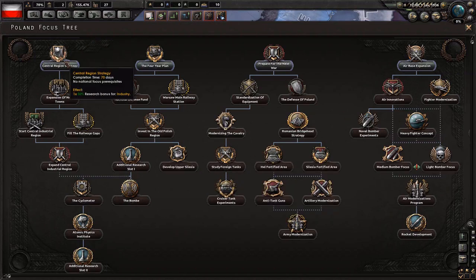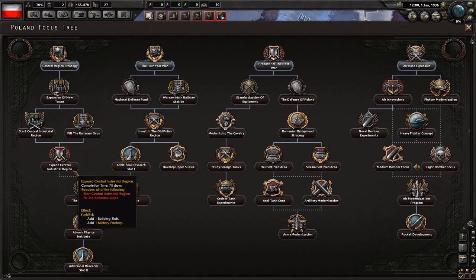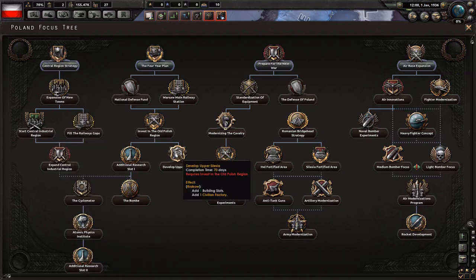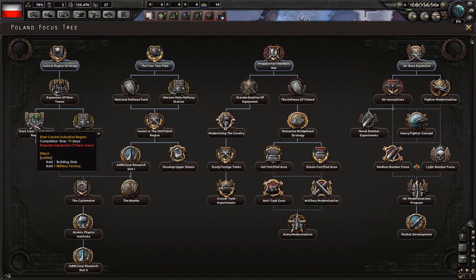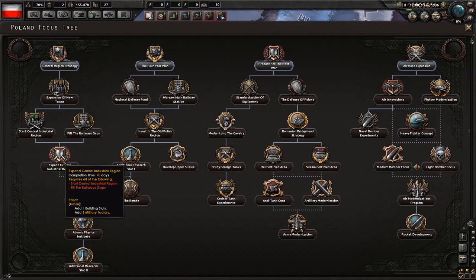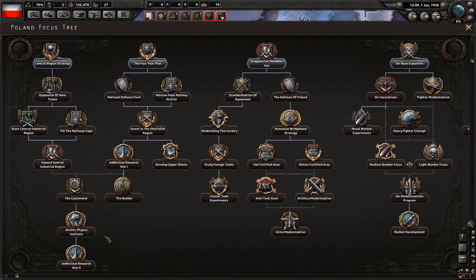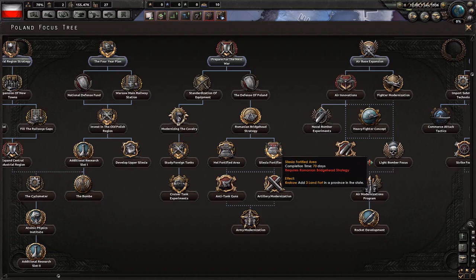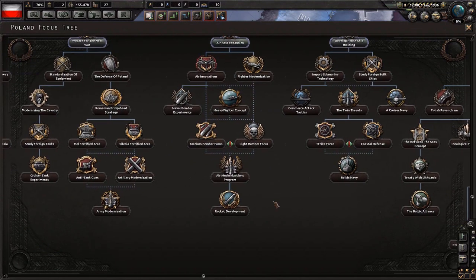So instead of getting a tech in, say, 400 days, we can get it in 200. There are also things like a civilian factory for free — these are some of the best decisions early on, because civilian factories are very valuable. We can get yet another civilian factory further down, plus some military factories. These are completely free — they just pop into your province as soon as you finish that particular focus. We can also get some forts with certain decisions.